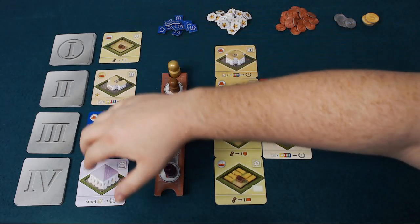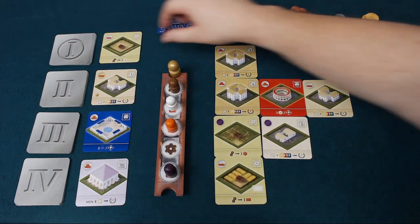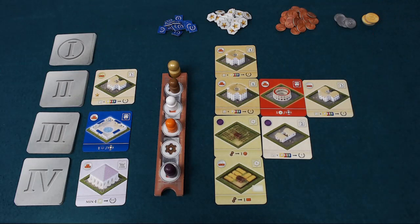The first thing they can do is draft one of the cards that are available. There are four decks and one card from each deck will be available each turn, and you simply take that card and put it into your hand.